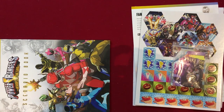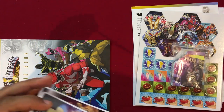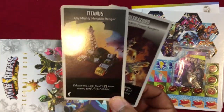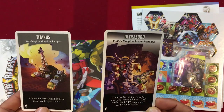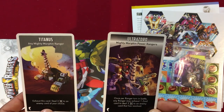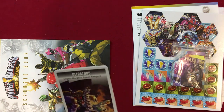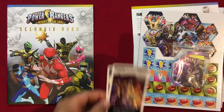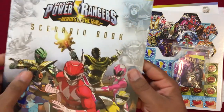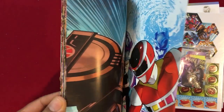Let's take a look at the two new Megazord cards. Titanus: exhaust this card to deal two damage to an enemy card of your choice — not that bad. Ultra Zord: once per ranger turn in battle, any ranger may exhaust one Zord card to deal three damage to an enemy card that has resolved — pretty cool. You can constantly keep hitting the enemies that have damaged you once per ranger turn, which I think is really cool.